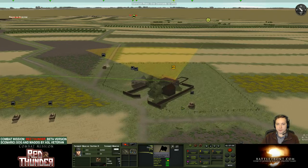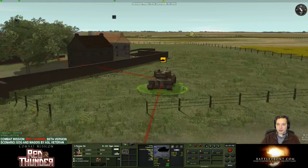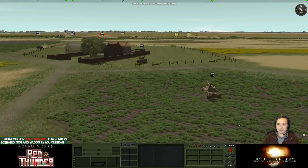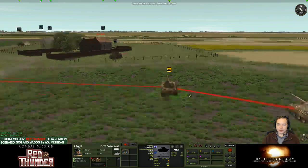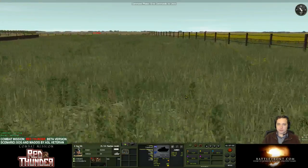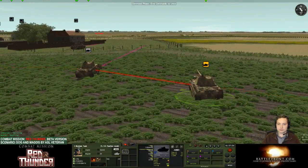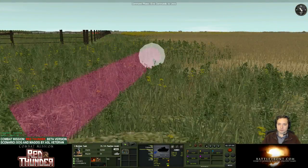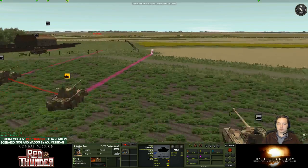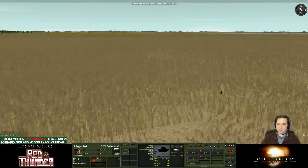It looks like it's only the FO that can spot that assault gun — my tanks cannot. I think I'm going to inch these guys up just a little bit and get them in hull down. Panthers as well — let's get them all up here so if whatever causes me trouble I have a bunch of massed firepower on it.